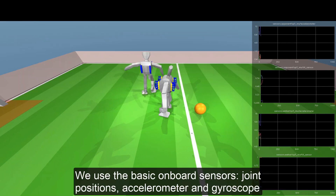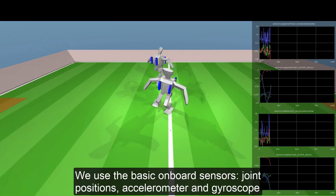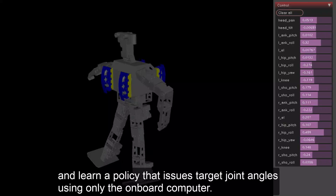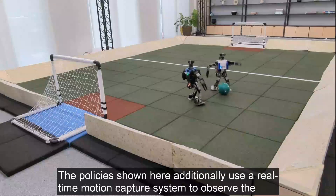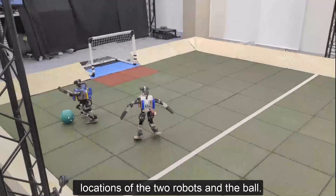We use the basic onboard sensors — joint positions, accelerometer and gyroscope — and learn a policy that issues target joint angles using only the onboard computer. The policies shown here additionally use a real-time motion capture system to observe the locations of the two robots and the ball.